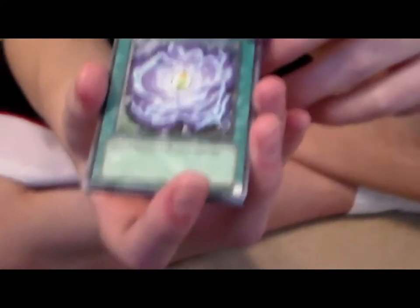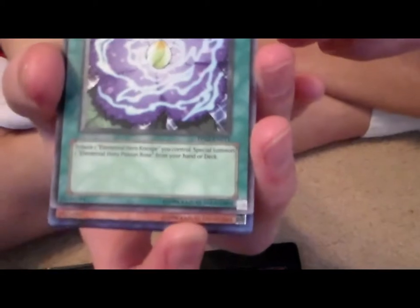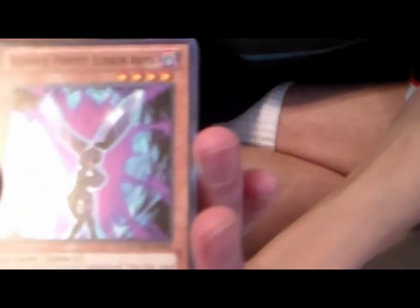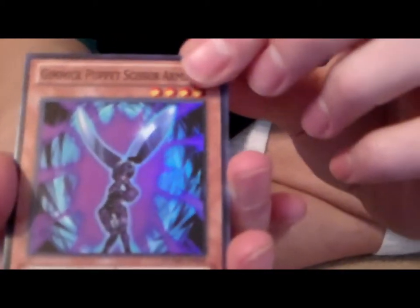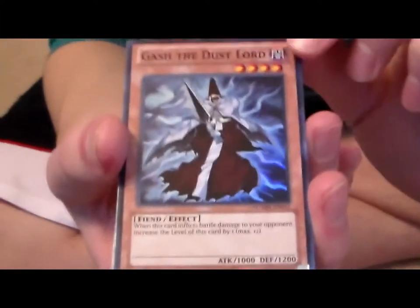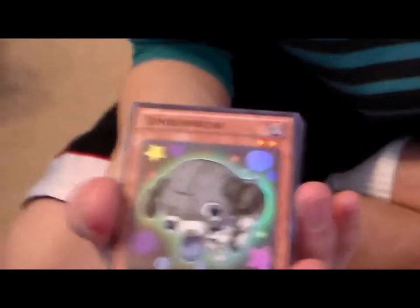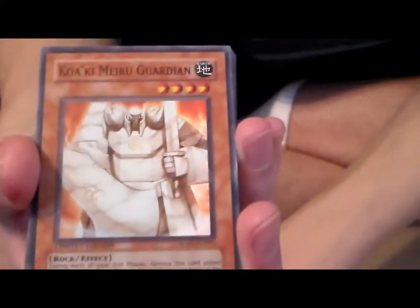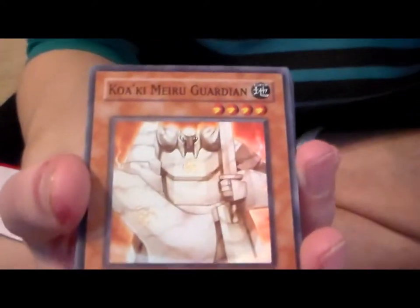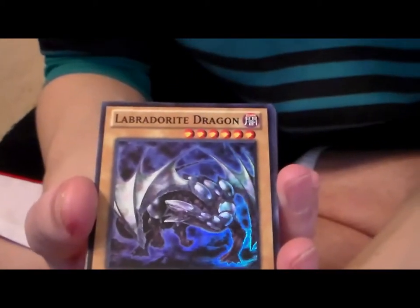Now on to the super rares — that's a nice haul, I like it. Gimmick Puppet — I don't like Gimmick Puppets. No one likes Gimmick Puppets unless you're running... he's good for XYZ and Synchros. Zombo — wow, how many of those have we gotten? Two today. That guy's pretty cool. That guy's even cooler — look at that, zero attack.